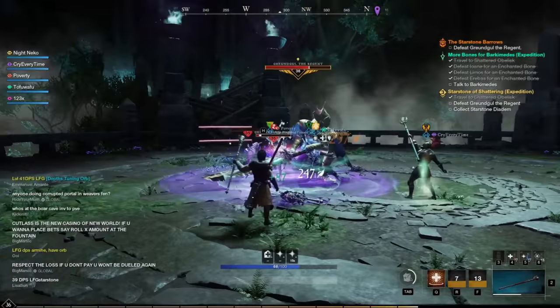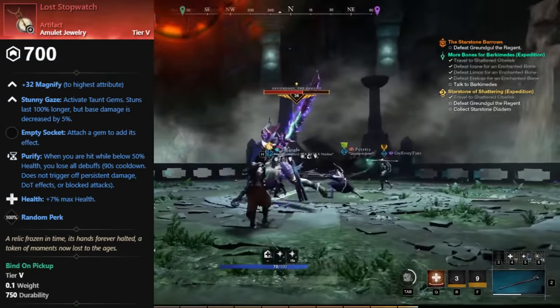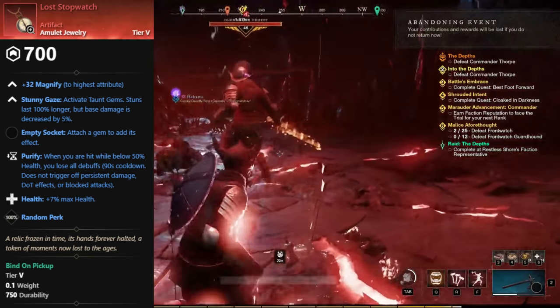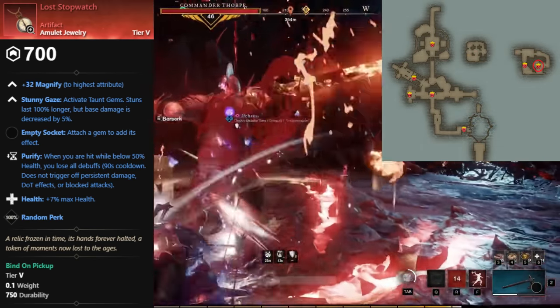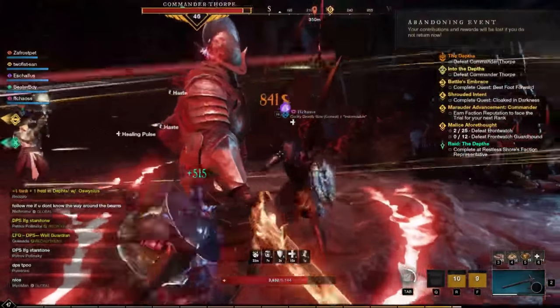And finally, we have the Amulet Jewelry, Lost Stopwatch, which drops from the final boss in the Depths Expedition, Commander Thorpe. The expedition needs to be mutated in order for the artifact to drop. That covers all of the artifacts that drop from expedition bosses.